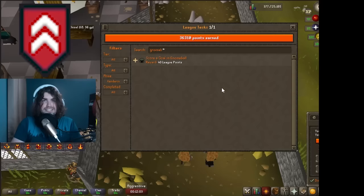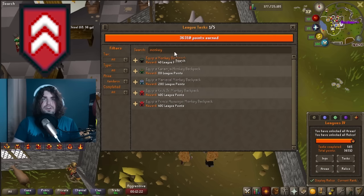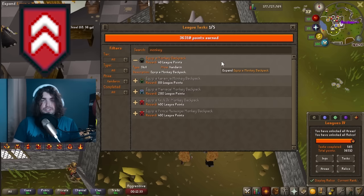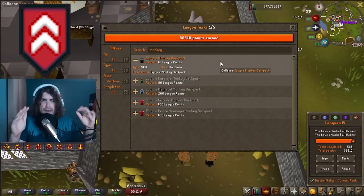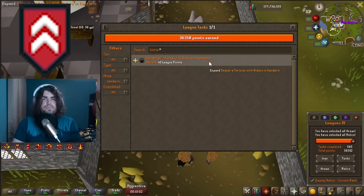In Kandarin, there are surprisingly easy tasks in the Gnome Stronghold. Scoring a goal in Gnomeball is 40 points — if your Ranged level is remotely decent it's just free points, and it's an achievement diary task anyway. Equipping a monkey backpack is another 40 points: you just loot a crate right at the entrance to the Demonic Gorillas — no Ape Atoll laps required. I got this done in the first five minutes in Kandarin. Also, defeating a tortoise with riders at Tree Gnome Village is 40 points if your combat level is decent.